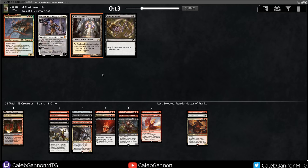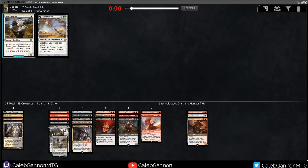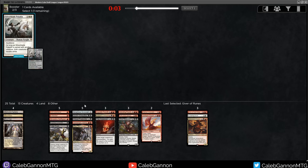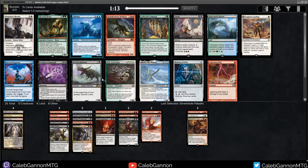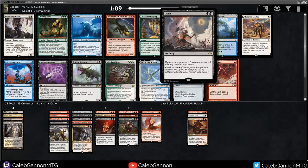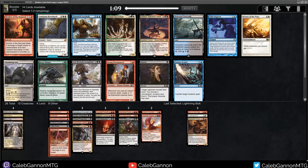Here's Godless Shrine - that makes fetch lands help our mana a little bit. Otherwise we can take Read the Bones. I'm going to take Godless Shrine in case I get a black-white or red-white fetch. We're going to take Grist. Take Gift of Runes. Mardu is very open. There's a Lightning Bolt - probably going to take that. Dam is a really good card too - two mana to strike a creature. I love Profane Command, Regisaur, Thunder Maw, but it's really hard to pass up on the efficiency of just a Lightning Bolt.